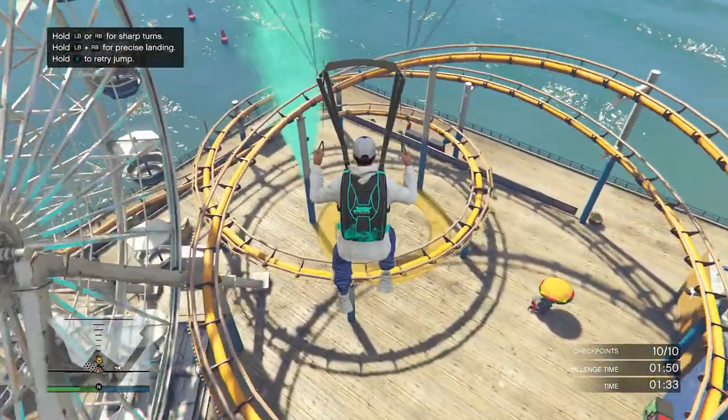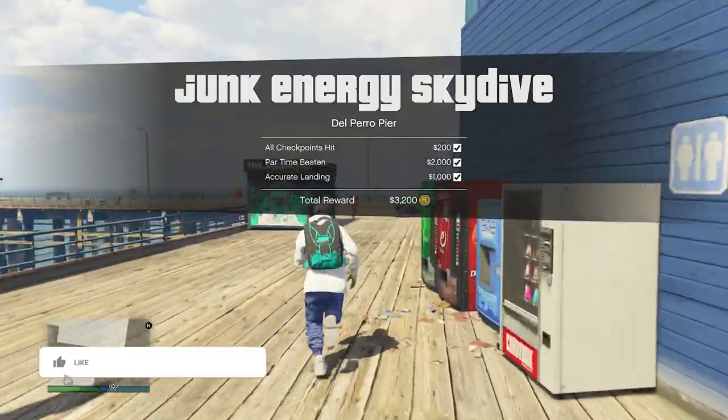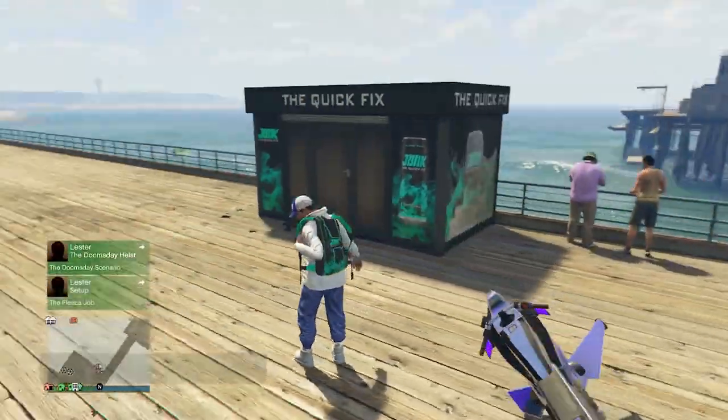So I'm going to hold LB and RB on Xbox to get an accurate landing and land exactly inside of this thing. There we go. If you got the little gold Rockstar logo thing next to the money, that means you got a gold medal on it, which is exactly what we want.